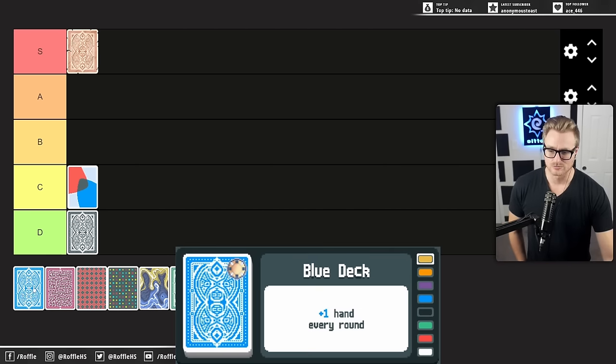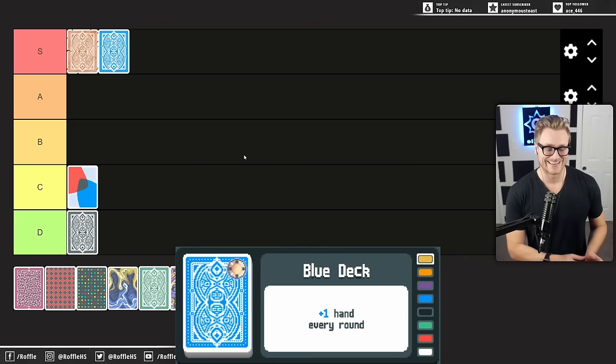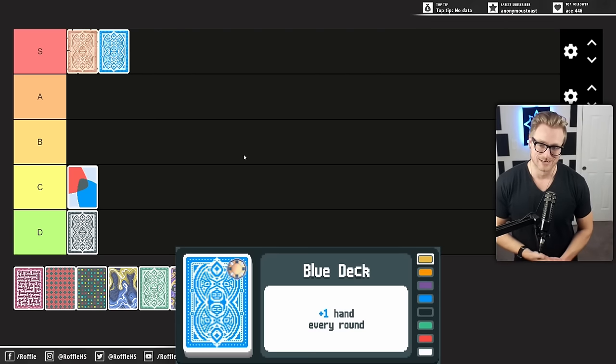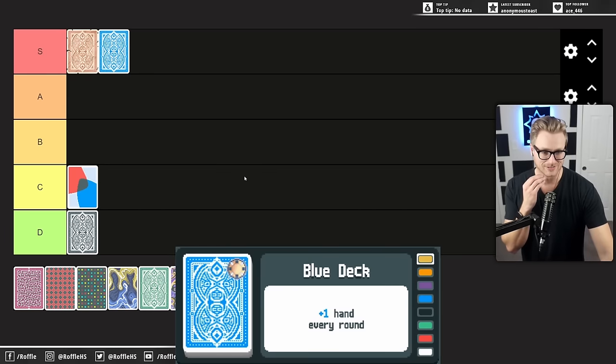Blue Deck — the old reliable standard option. I think this one is S tier for me, and maybe my personal favorite deck. It does the exact opposite of what hurt Black Deck. More hands means more chances at getting out of a round so that you don't die. It means more time to scale your scaling Jokers, which I think are a critical aspect of Gold Stake runs. And it's money — more hands means more money, money gives you strength, and that's what Blue Deck does. Based on my playstyle, others might rate it lower and the Anaglyph higher, but this is what I've had success with.